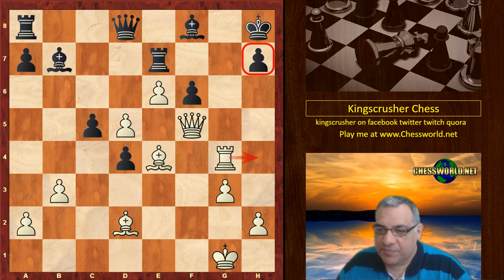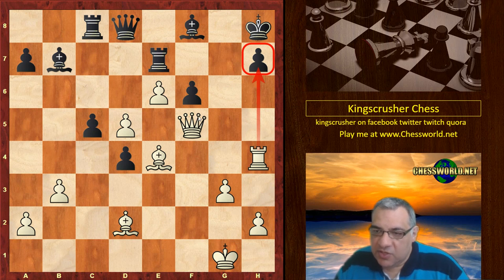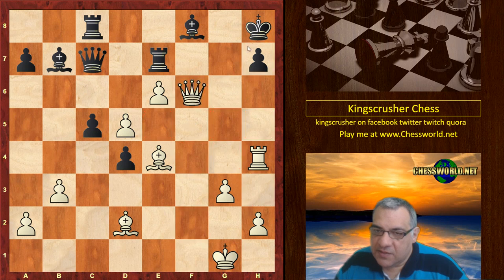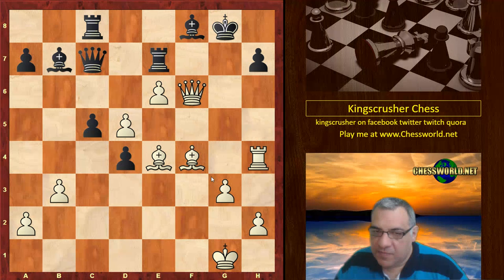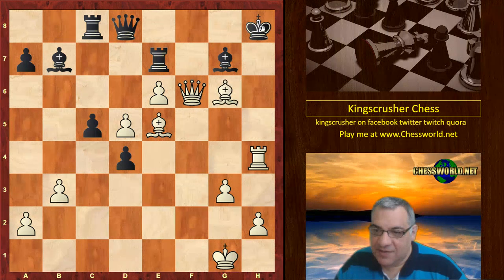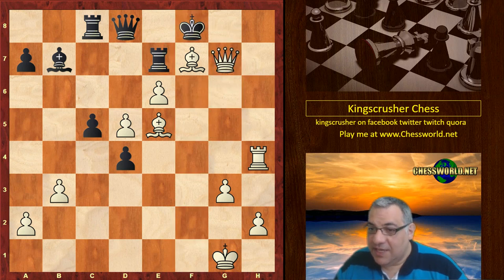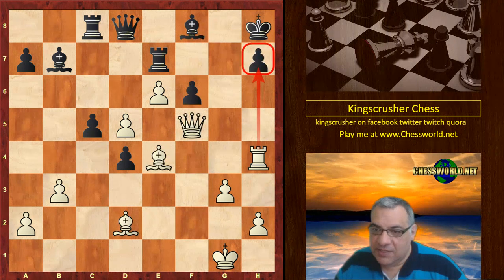For example, on Qc7 there might be a disruptive d6 at some point. Rc8 was played. Rh4, just putting more pressure — it's very difficult to defend. Black played Kg8. If he plays Qc7, actually Qxf6 here and Bf4 is very strong. Where is the Queen going? Then Be5 — this is all getting pretty nasty. Qh8 is threatened. We've got Bf7 there and it's just mating whatever happens. So yeah, it gets very nasty on Qc7 — Qxf6 check is crushing.